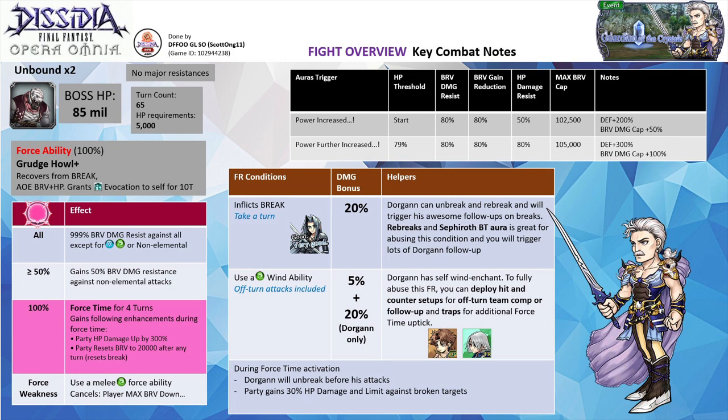Overall, Dorgan is a very fun character who pairs well as a follow-up attacker or in an off-turn setup. His weakness is that he has no brave gains in his kit — he is very reliant on brave damage and can't abuse his follow-up against bosses immune to break or with a max brave floor. As he triggers breaks often, you can slot a Vanille Sphere to give him dispelling utility. He excels when paired with single target attackers like Defa, or when abusing his break conditions with Sephiroth BT aura. You can also pair him with Kor or a counter tank like Golov for off-turn damage shenanigans.